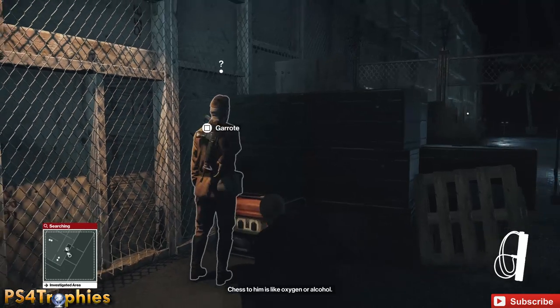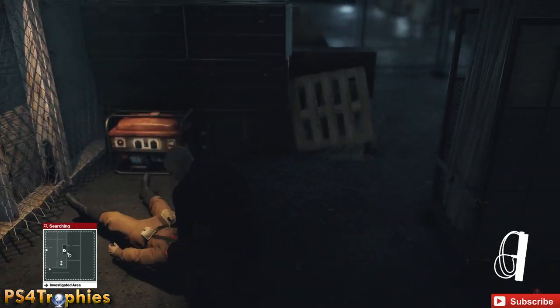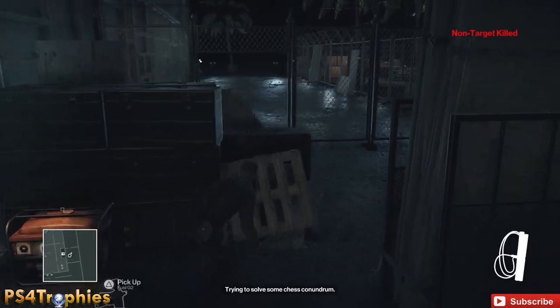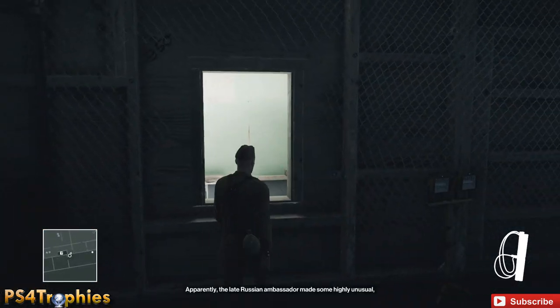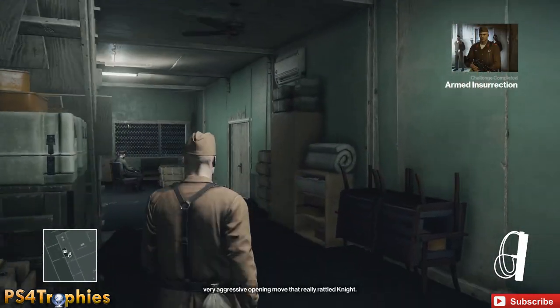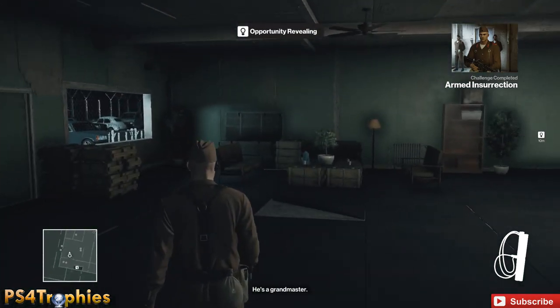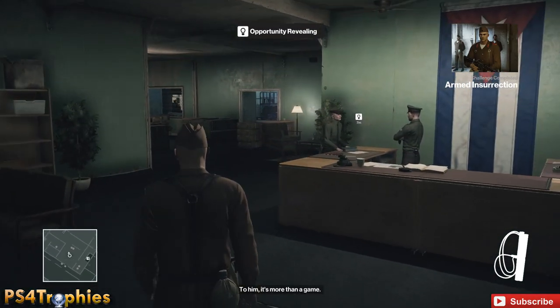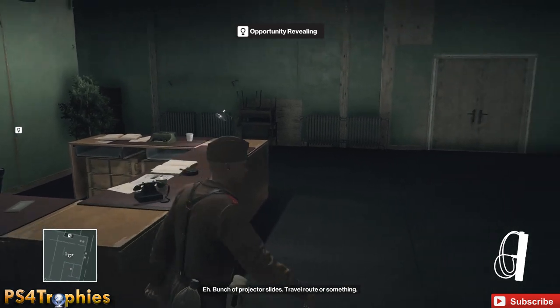Once we have that disguise we can freely walk around the areas where we're going to get this challenge done. We're going to go towards the front desk, grab some slides, and then bring them up to a projector upstairs. After you've got the disguise, jump in the window, go through the door, and on that front desk is going to be the slides.